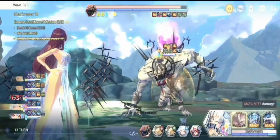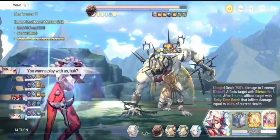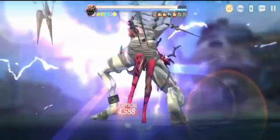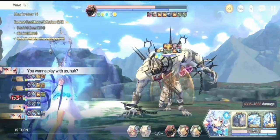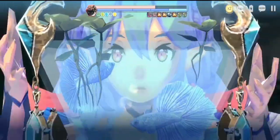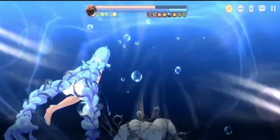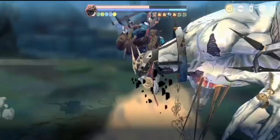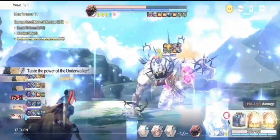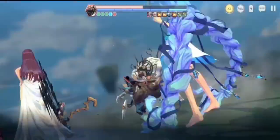For episode 10, you have to equip them with fated armor and equipment to make sure they don't break easily from enemy attacks. Because if they get broken, they have to skip a turn. The key to winning in episodes 9 and 10 is to make sure that every turn you perform a skill and break garden stones as quickly as possible.